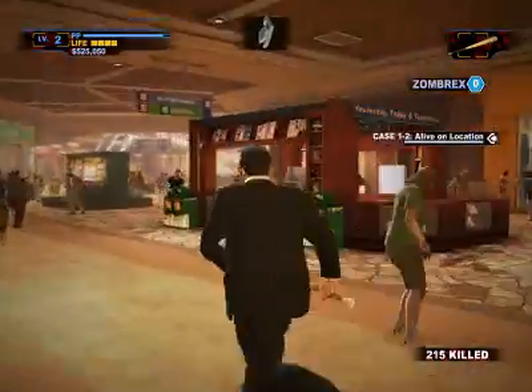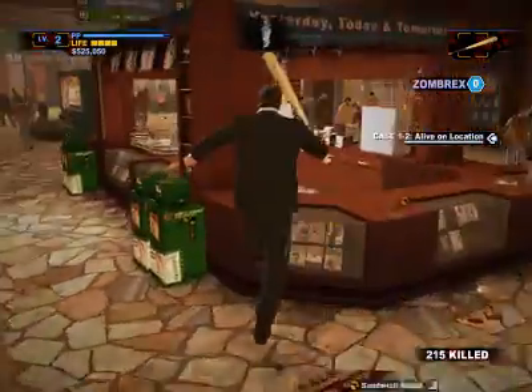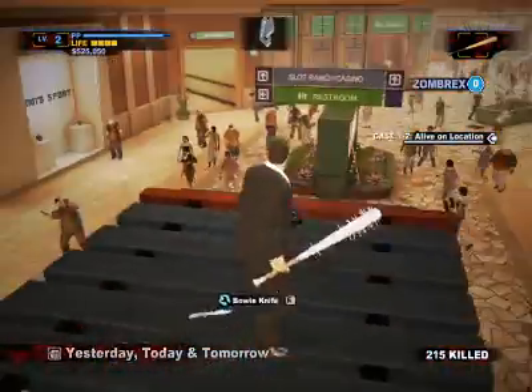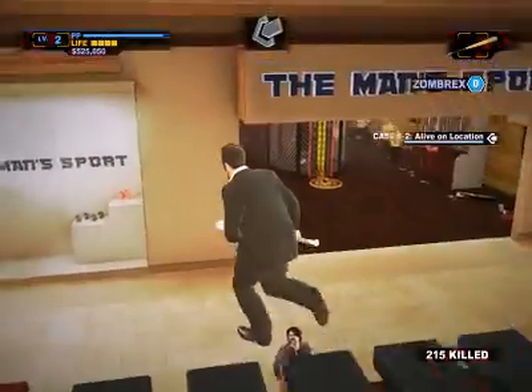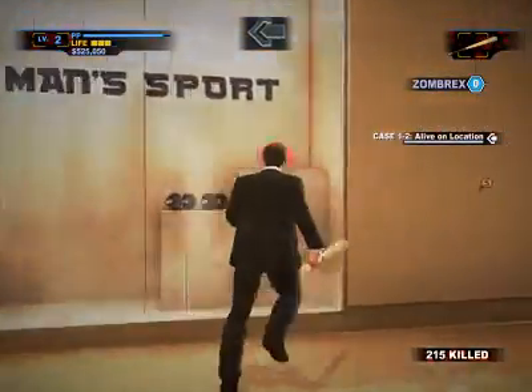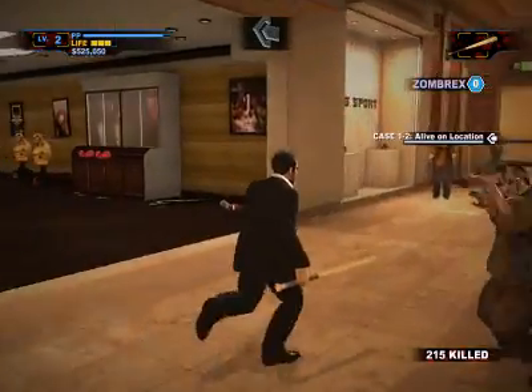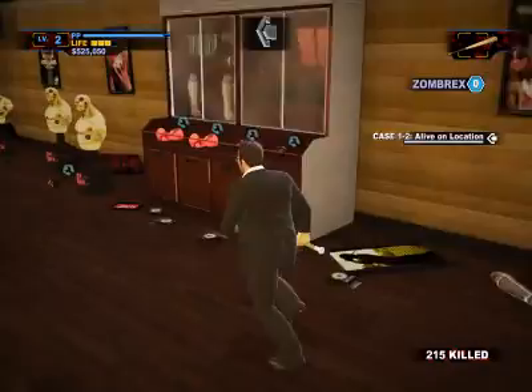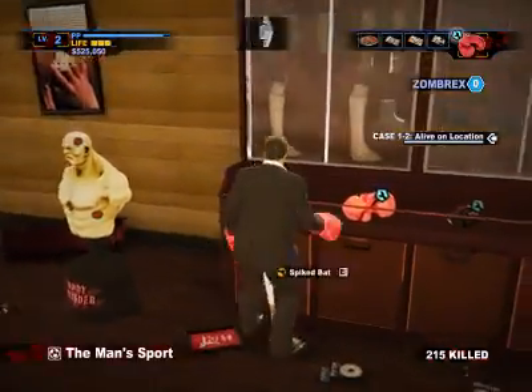Let me show you the path — the easiest way to get both the bowie knife and boxing gloves from your home base. Exit off to the left. On the left you have the Yesterday, Today and Tomorrow newsstand — climb up to the top and there's a bowie knife in case you didn't have one. Right across from it at the sports store there are boxing gloves in the window, and another pair here. I'm going to take a pair of boxing gloves.